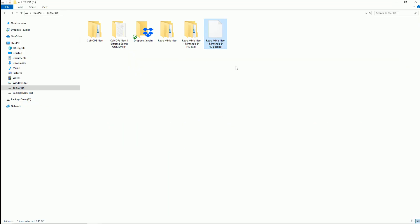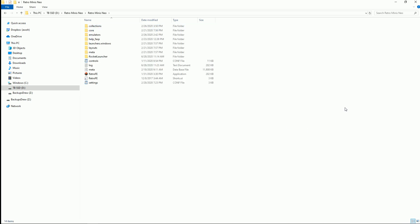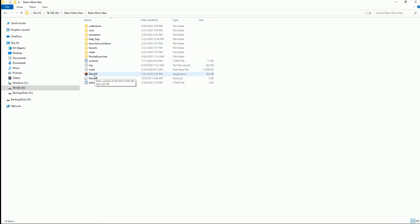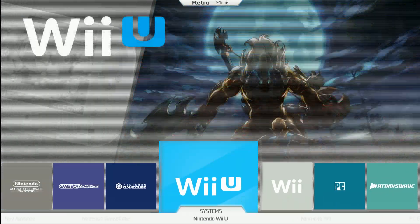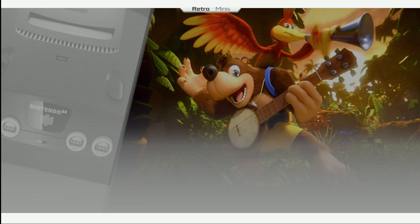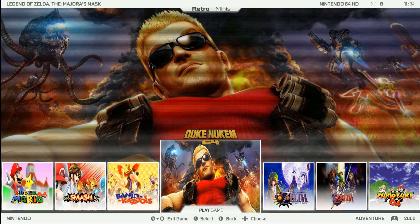We downloaded the Nintendo 64 HD pack. What you want to do is copy the whole thing over to your Retro Mini Neo and go ahead and overwrite. When we launch Retro FE again, we're going to have those new Nintendo 64 HD pack files all installed. It actually makes a new folder called Nintendo 64 HD, and here are our games — we have only 8, but they're supposed to be HD.